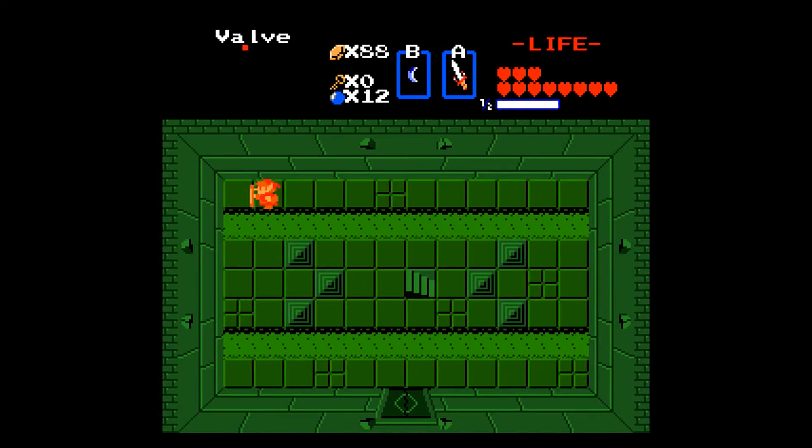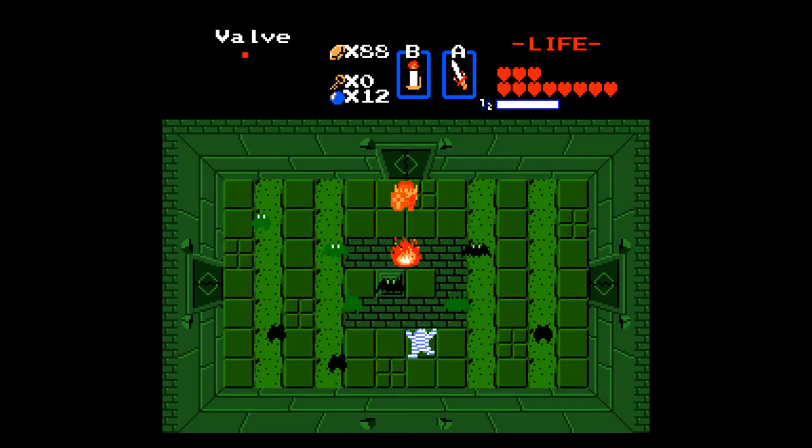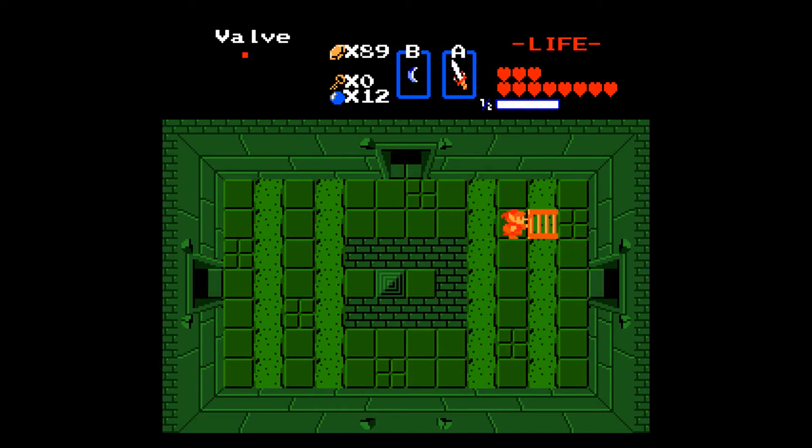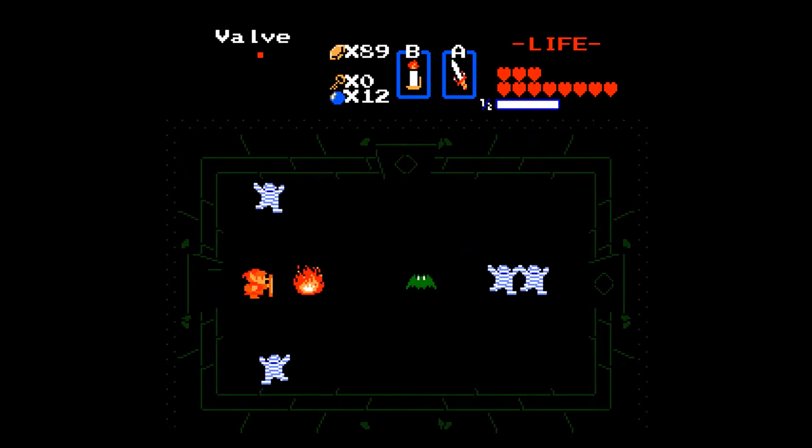I don't even think you're supposed to have the red ring technically, but it kind of makes things a little bit easier. Most of these rooms are dark, and if you don't have the cross with you, most of these rooms will have invisible enemies. Getting the cross is kind of helpful so that you can actually see where stuff is.